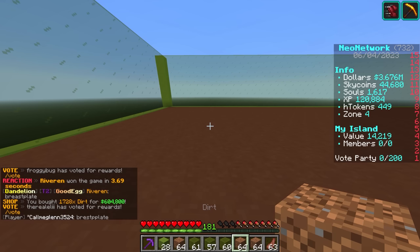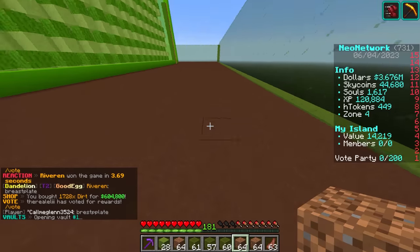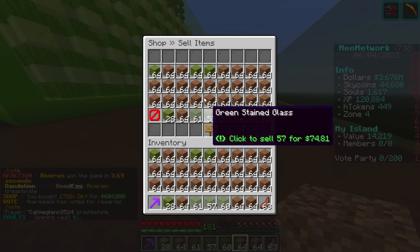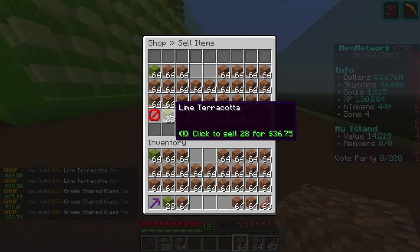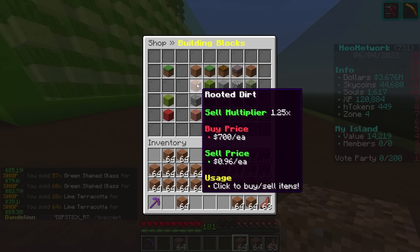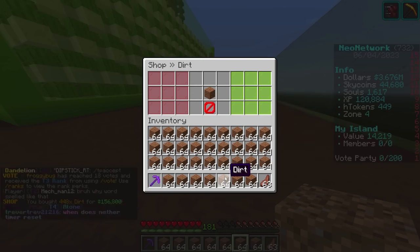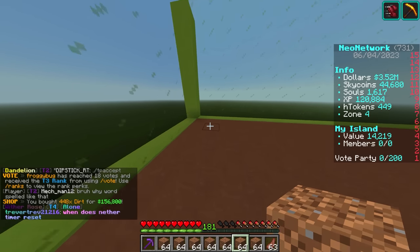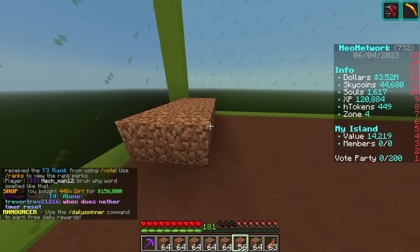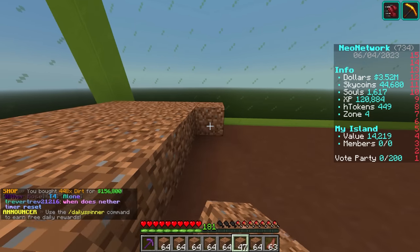I'm going to fill my inventory with dirt. I don't think we even have any space in our PV one, and none of this stuff is really worth a whole lot of money, so I will just sell it all. Go back to the shop, buy another inventory full of dirt — just as much as we can hold. Then I'm going to fill this entire thing in with dirt and put sugar cane in in the most compact way possible.